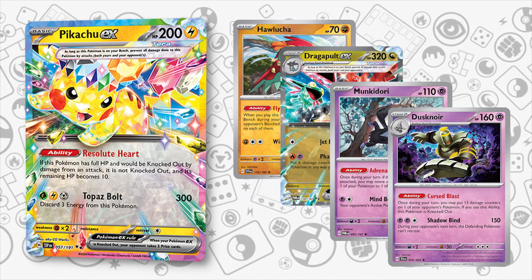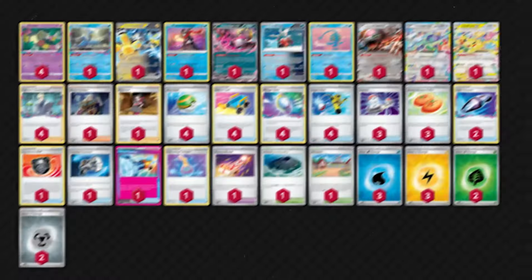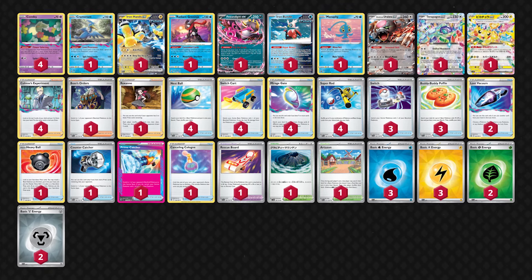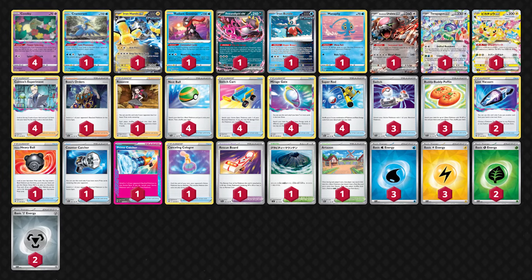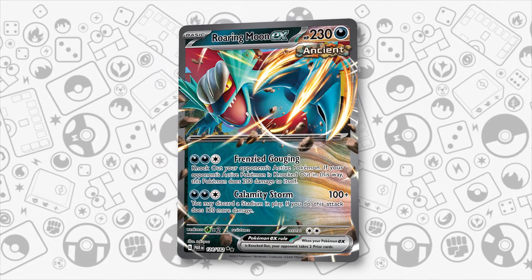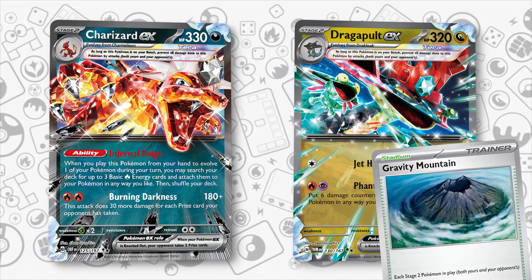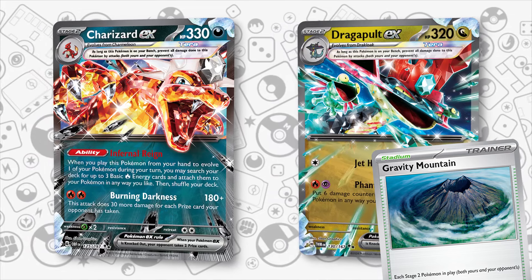The first deck to include Pikachu EX is Lost Box, as the powerful Mirage Gate is perfect to power it up immediately, and Lost Box has lacked a powerful basic Pokemon that could one-hit KO anything ever since the Amazing Rare Yveltal rotated out of the format. Gouging Fire filled that role for a while, but it is a little too frail compared to Pikachu EX. However, some Pokemon like Charizard and Dragapult are still out of range, so it's necessary to play Gravity Mountain to reduce their HP and let them be KO'd or finish them off later with a Lost Mine from Sableye.